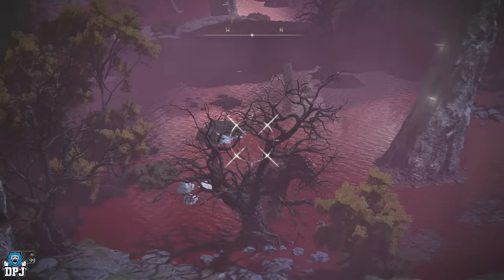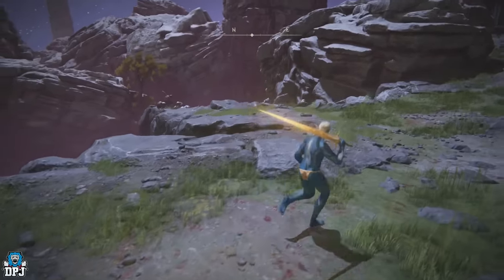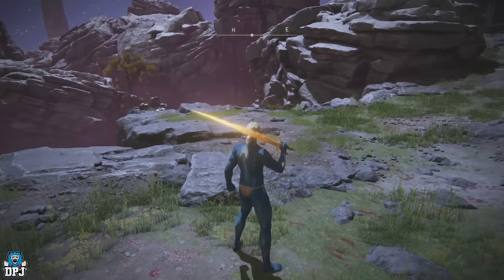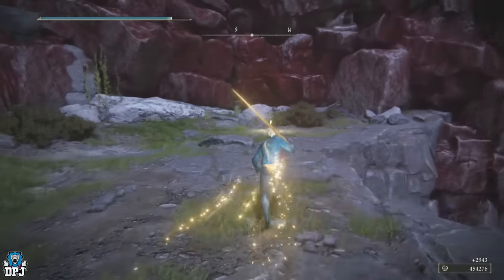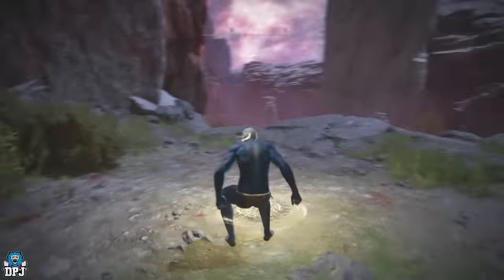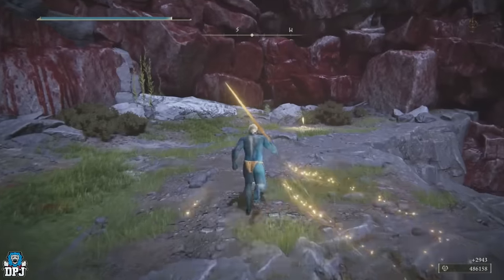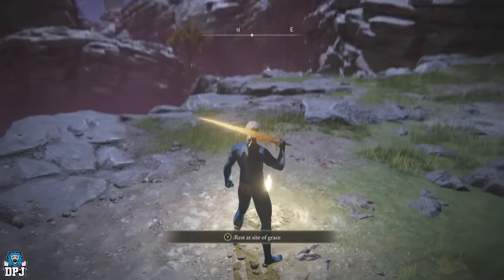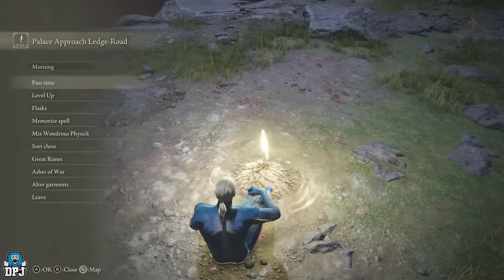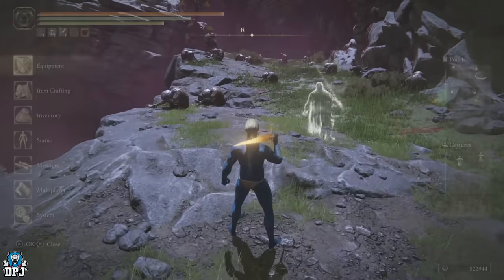The best farm in the entire game is also from the Palace Approach Ledge Road grace, but it takes place on this hill using the Sacred Relic Sword. Just run to the edge of the hill and spam the weapon art — simple as that. Run back to the grace, sit down, get back up, run to the edge, spam it again. This is by far the best rune farm in the game — it still exists, still works absolute wonders, and will level you up super quickly.